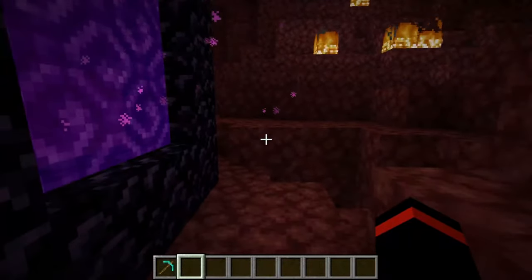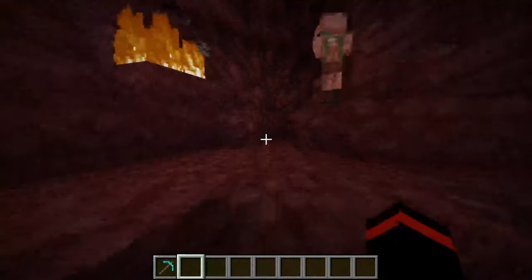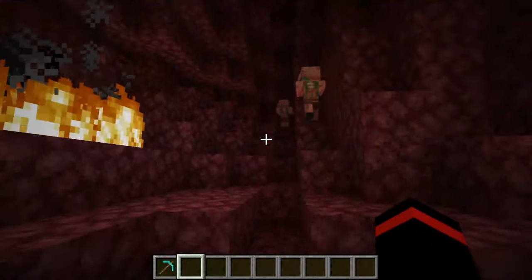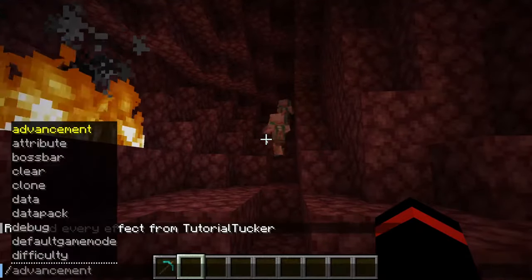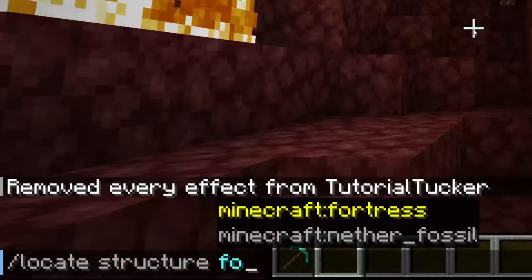Now if you have access to commands and you have cheats turned on in Minecraft, then the easiest way to find a nether fortress is to use a command. The command you can use is /locate, then type in structure, and then type in fortress.